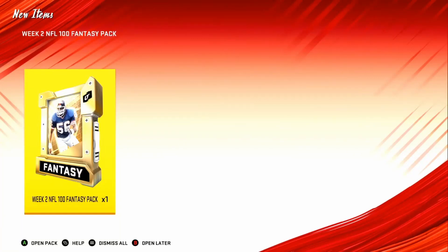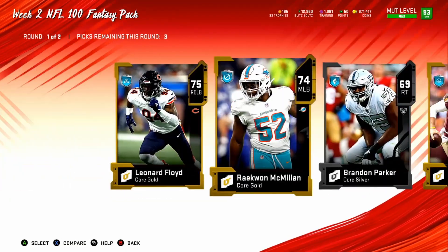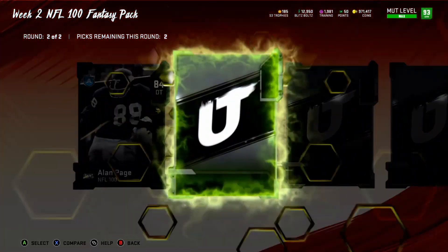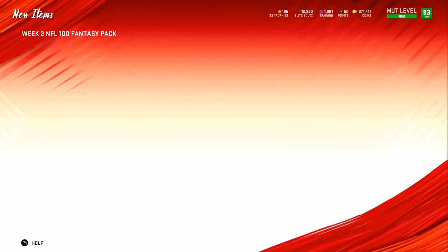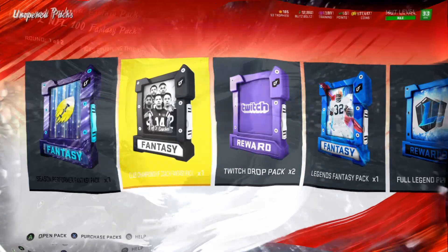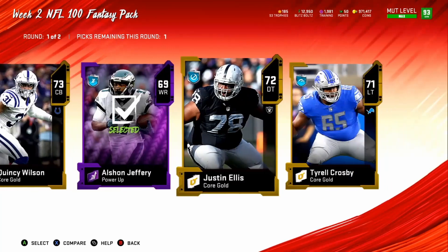Now let's open the week 2 packs — this could get good because we can pull LT or any of the full legends. Got about 40 packs. An 84, team of the week legend. Taking the 84s — when you're reopening packs and not hitting the 90s, just take the 84s, put them in the set and go about your day. An 86 Clay Matthews and a power-up.